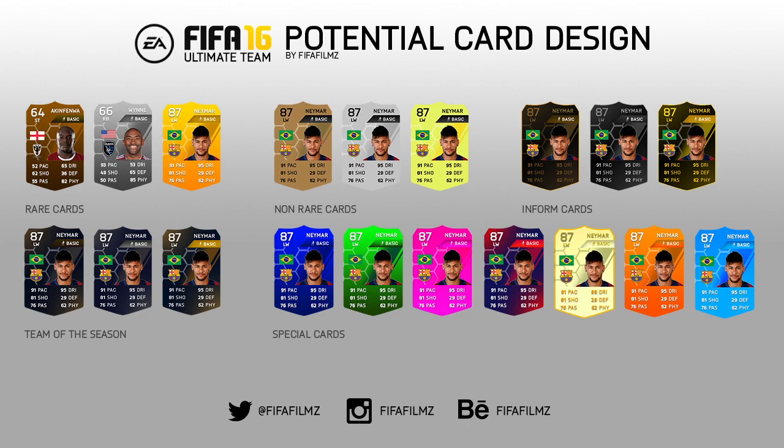We go here to my rare cards. We do have Akin Fenwa, Wynn, and Neymar — and all the other cards are Neymar, just because I really wanted to see what these cards look like. Those are the rare cards. They are nice and shiny. We do have the chemistry style right under the name, which is in the top right instead of in the middle. And then we do have the player rating and the position on top of each other rather than side to side.